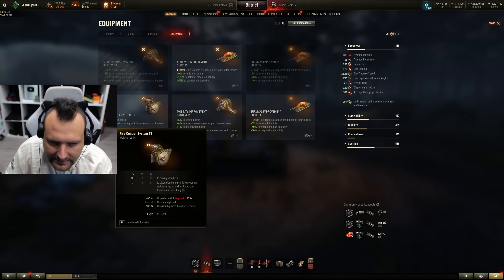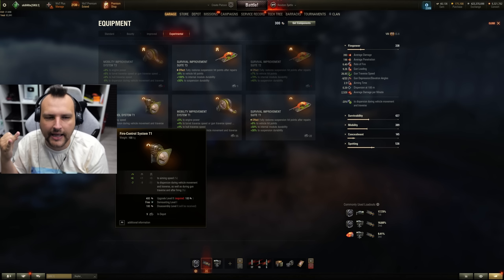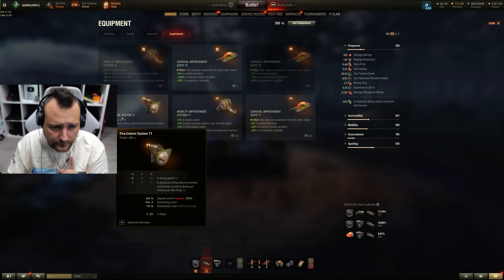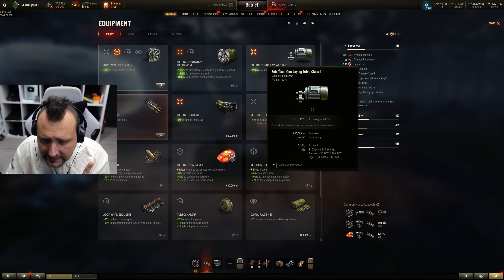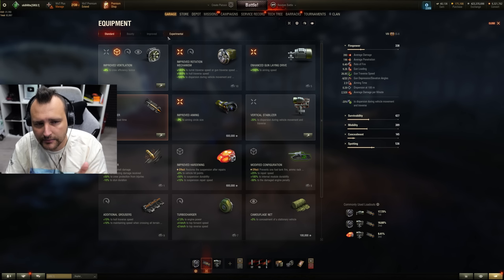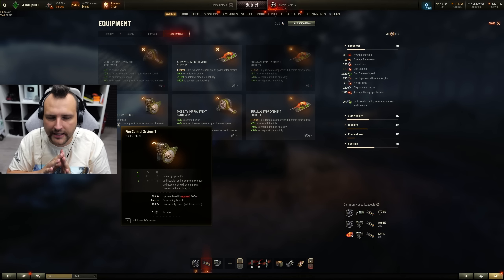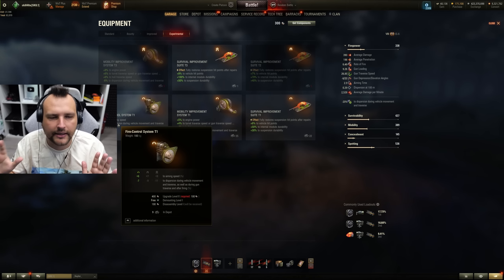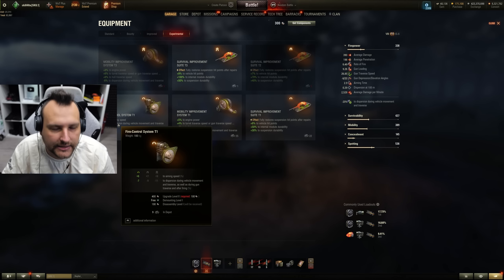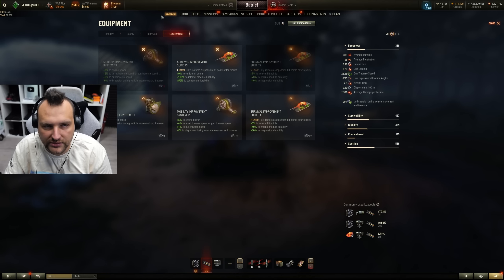Last but not least, we have the fire control system, which combines enhanced gun laying drive and vertical stabilizer, giving you aiming speed and dispersion reduction. In my humble opinion, this is straight up useless. I think you would get better use from just using the stabilizer alone, honestly speaking.